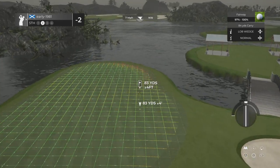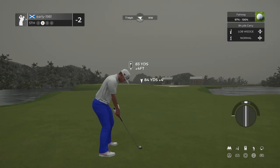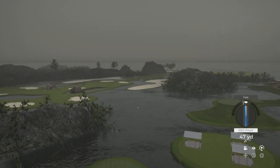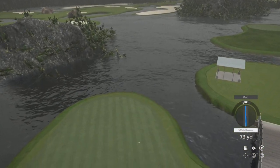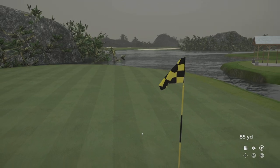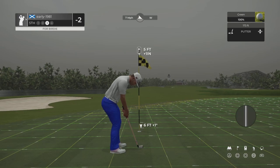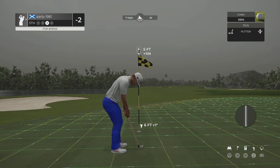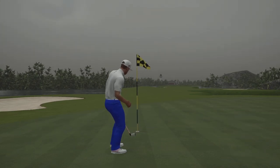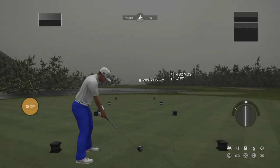Into the fifth green — 83 yards, seven mile per hour crosswind — lob wedge is made for this with a bit of extra backspin. I expect it to go long and spin back. It's slightly fast, going a little long and left, but there's a backstop. We generate the spin and it trickles its way down towards the cup — five-foot putt. These putts are certainly missable but we've done that and pick up another birdie, moving to three under par.